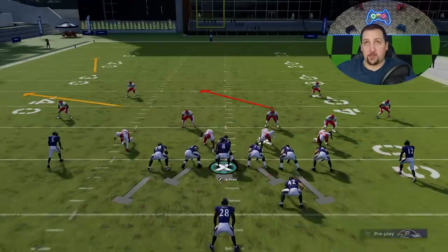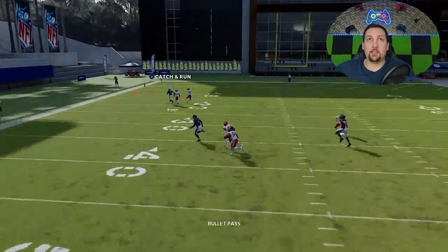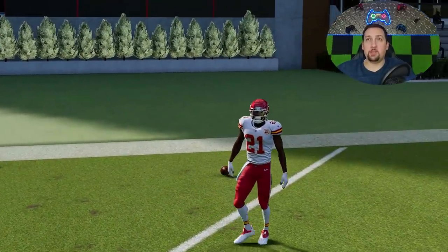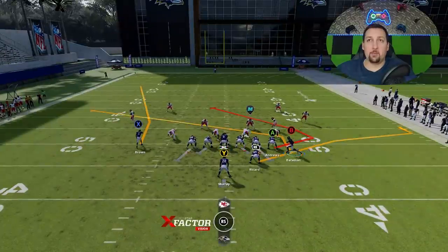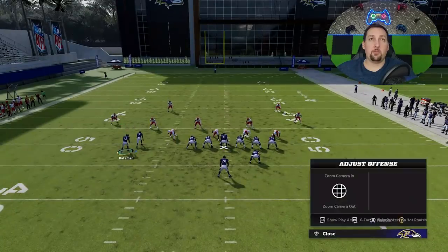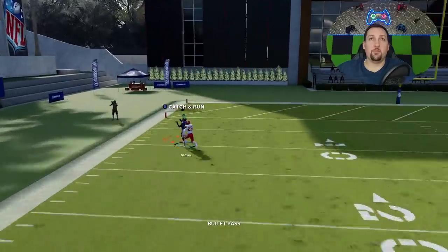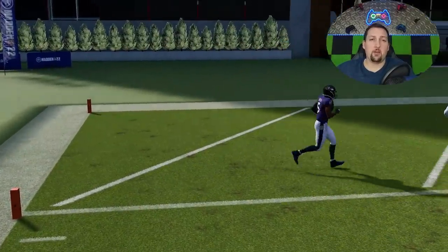It also has a lot of success against Cover 4 Quarters, so we're going to pick that. This play, once again, doesn't need any adjustments against Cover 4 Quarters — the X route here typically just gets outside of it as long as you have enough speed. You can make some adjustments and dress it up. You can motion this guy across, leave him on a slant as a pretty good check down, or put him on a curl, which I think has a lot of success. There are a lot of different ways to do it against Cover 4 Quarters.